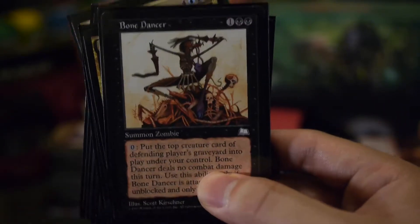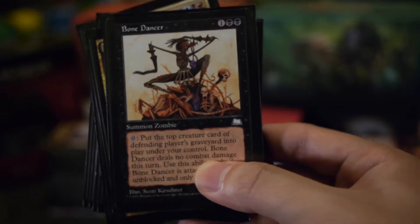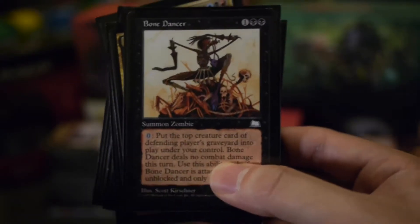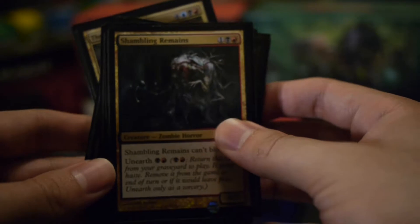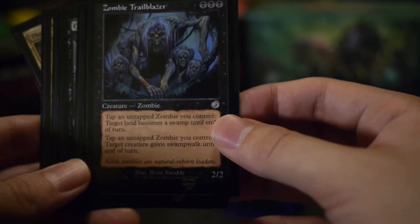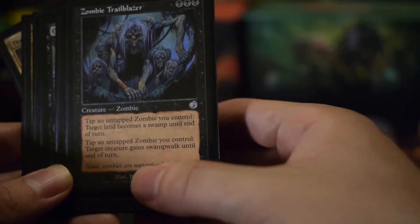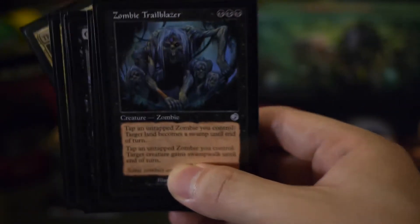Bone Dancer is a throwback — you can put the top card of an opponent's graveyard onto the battlefield under your control. So if you give Bone Dancer Swamp Walk, you can get something good in return perhaps. Shambling Remains. Zombie Trailblazer: you can turn a land into a swamp, or you can tap an untapped zombie and give another creature Swamp Walk until end of turn.